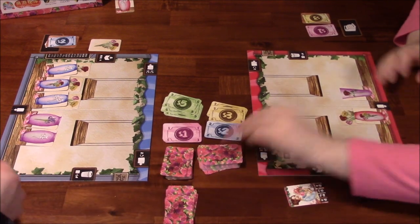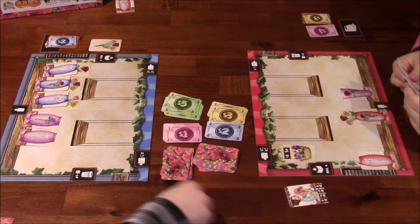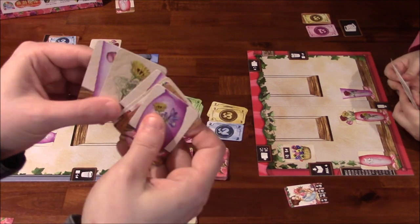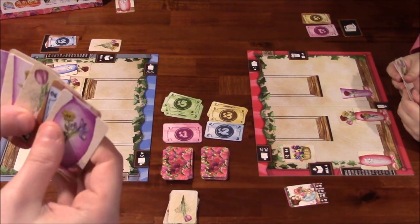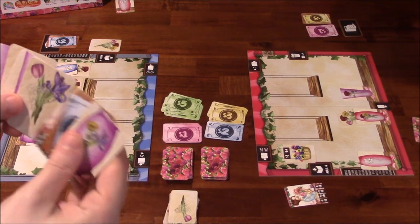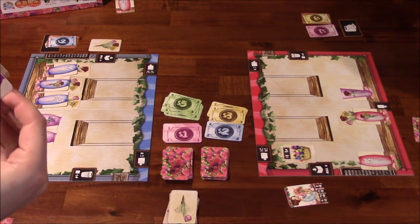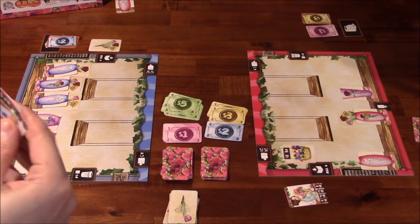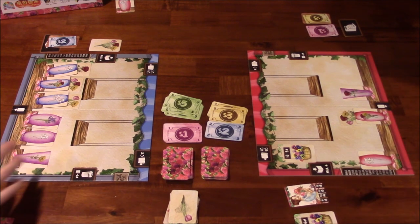Now we get seven cards for round two. Looking at our hands, we pick one to play face down and reveal. I get a vase which goes up on my board, and she gets a basket. Now we draw one and discard one.